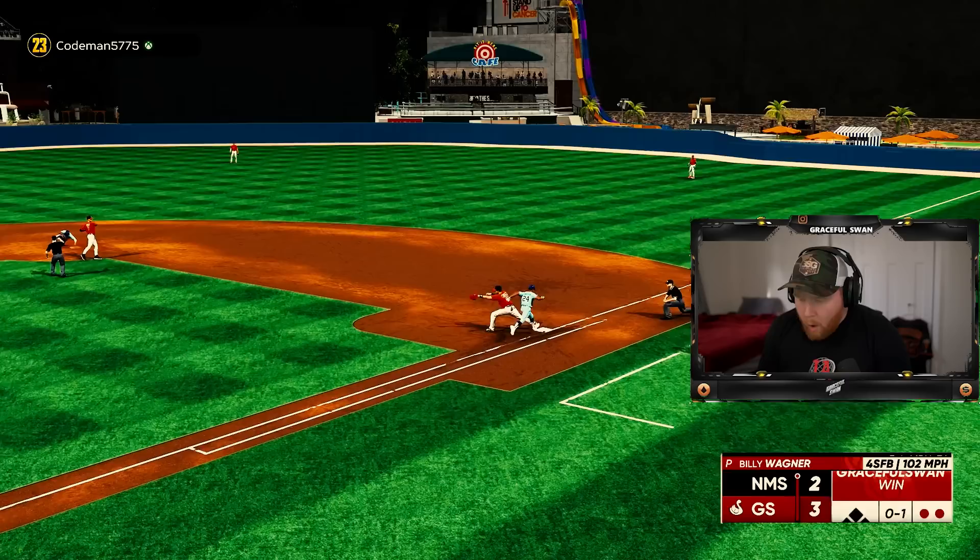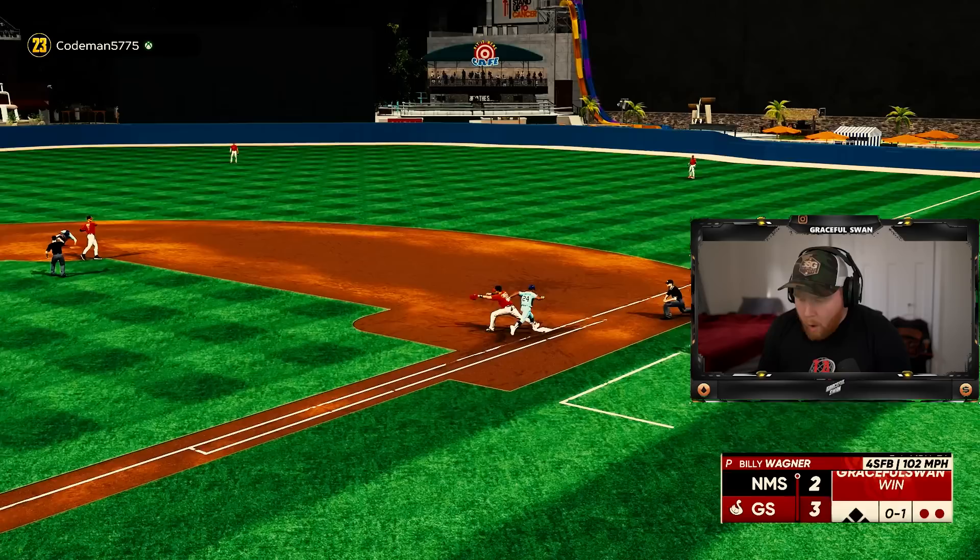We are bringing in Billy Wagner to shut this thing down — huge! What now? I gotta deal with Rickey Henderson. Roll it — gotta be quick. What a double play! Huge pitch out of Billy Wagner to shut it down. What a game — nail biter here in Swan Fam Stadium. If you guys enjoyed this and want to see more games in this stadium, subscribe to the channel, make sure you like this video, and check out my most recent upload.